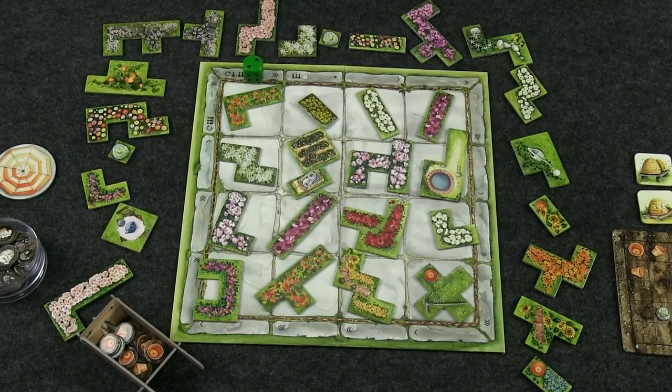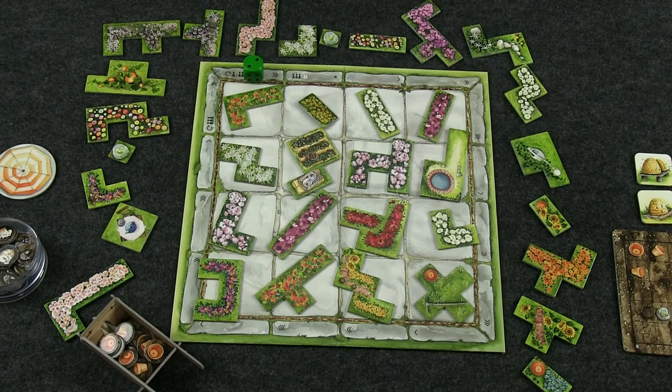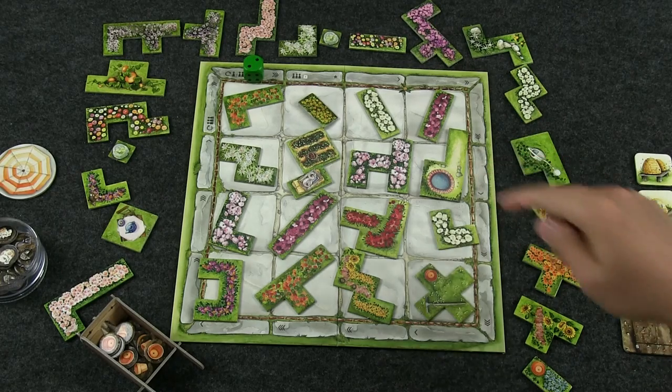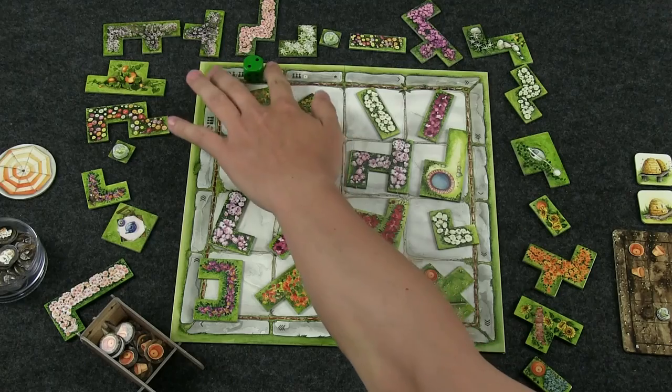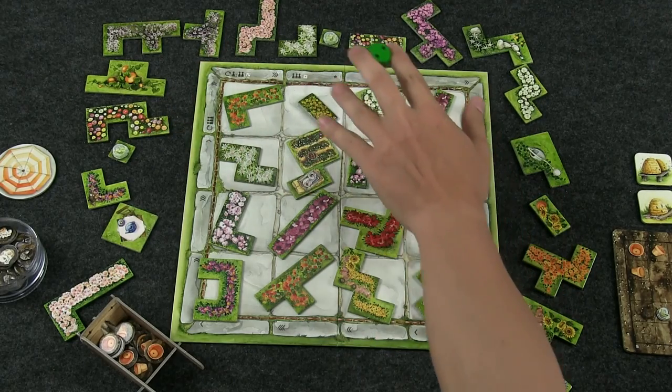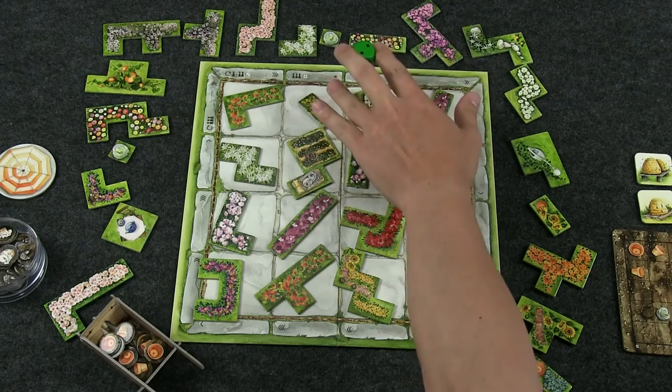The first thing you need is the nursery board. Here you have a bunch of different shaped tiles — things you'll find in a garden, like ponds and such. You set up the board in the middle of the table. It's a two-sided board; the other side is for four players only, while this side is for one, two, or three players.